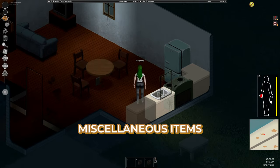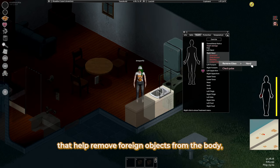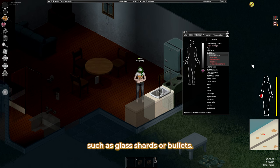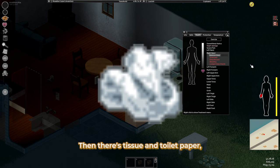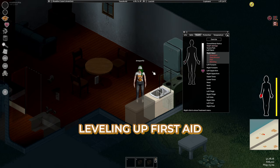Miscellaneous items. You'll find various tools like tweezers and suture needle holders that help remove foreign objects from the body, such as glass shards or bullets. Then there's tissue and toilet paper, handy for muting coughs and sneezes triggered by a cold.